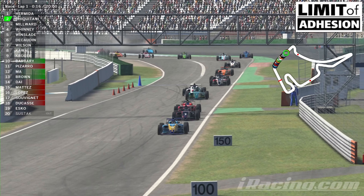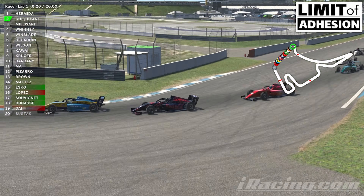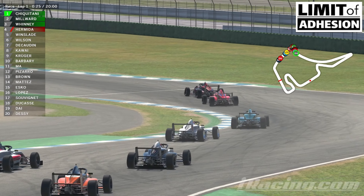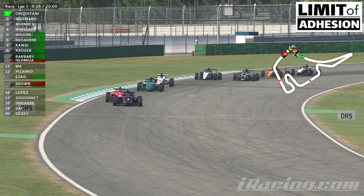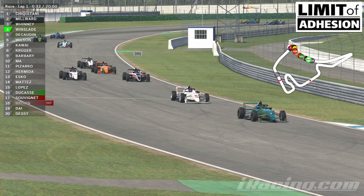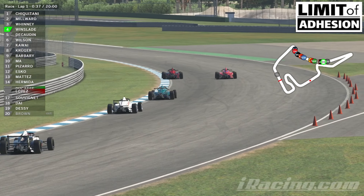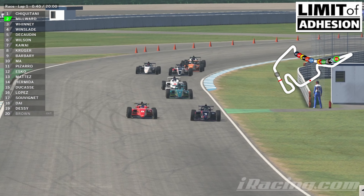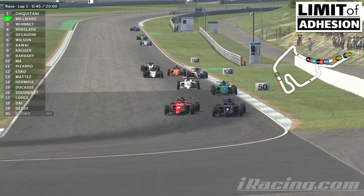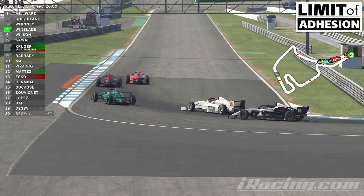Hello everyone and welcome back to the Limit of Adhesion. My name is Gareth and in this video we're going to be comparing the three D-licensed open wheel cars against each other. We've not included the Skip Barber RT2000 as it isn't really in the same class, as much as we do love it. The iR04 was released for Season 2 2022 and as of Season 3 we now have fixed and open setup races, meaning there is something there for everyone and you can race this car every hour, 24 hours a day. It's had rave reviews too, with many people claiming it to be the most fun car on iRacing.